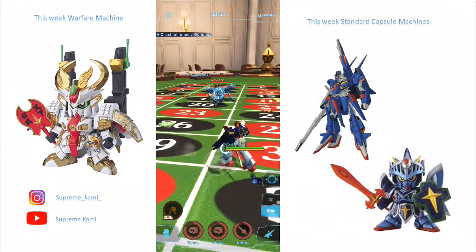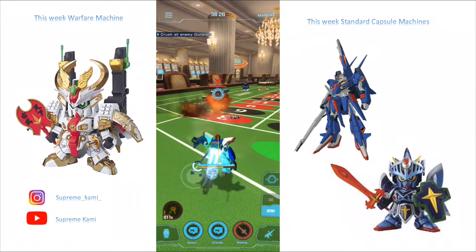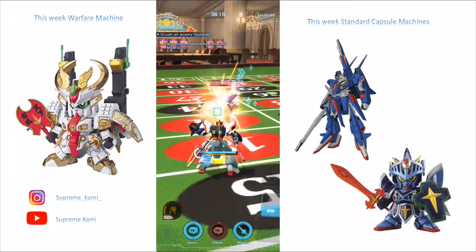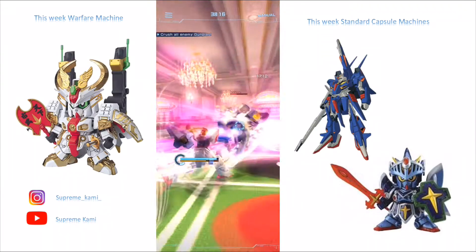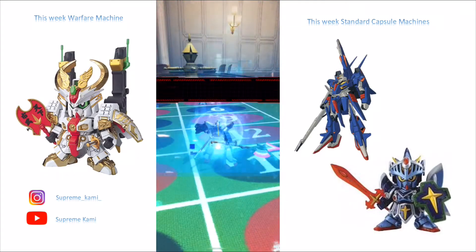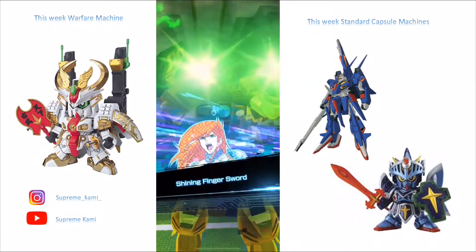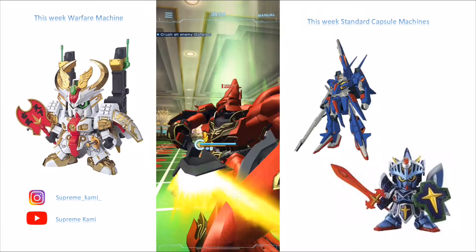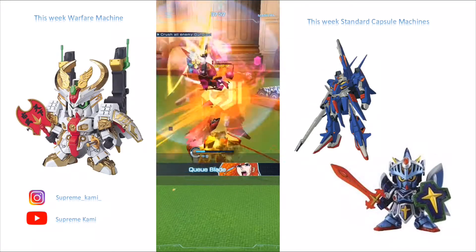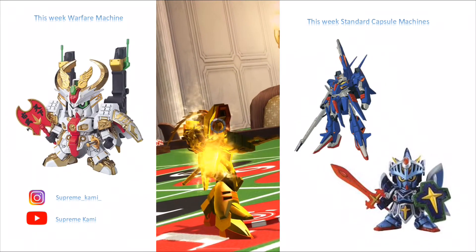I need to take out the guy in front of me first — gotta wait for the EX skill to come alive. Almost got me right there. Nice, we got some chip damage on the other guy too, so we can save one of my EX skills. I didn't know I killed him already, so we're gonna rush the next enemy, use my EX skill on him, then back dash because he's gonna use his. Got him right there — if you don't back up he can kill you with that kick.